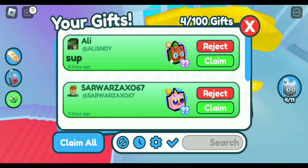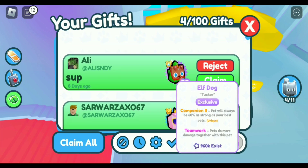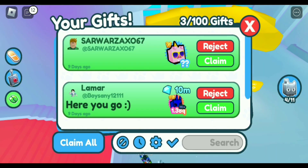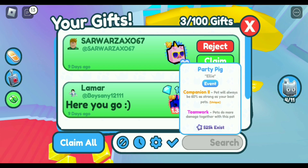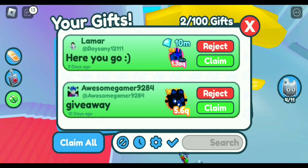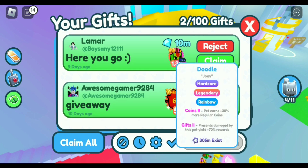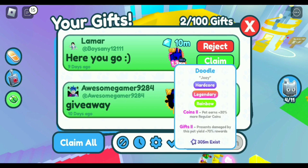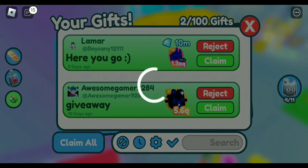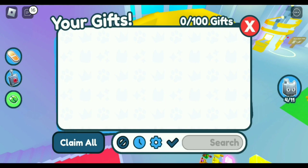We have one for Sup — an Elf Dog with Teamwork, that's pretty good. Got one from Sar War — Party Pig with Teamwork. One from Lamar — a Doodle Unicorn Hardcore Rainbow — and 10 million coins, thank you so much for that. And we have a giveaway from Awesome Gamer — a Valentine's Bear.